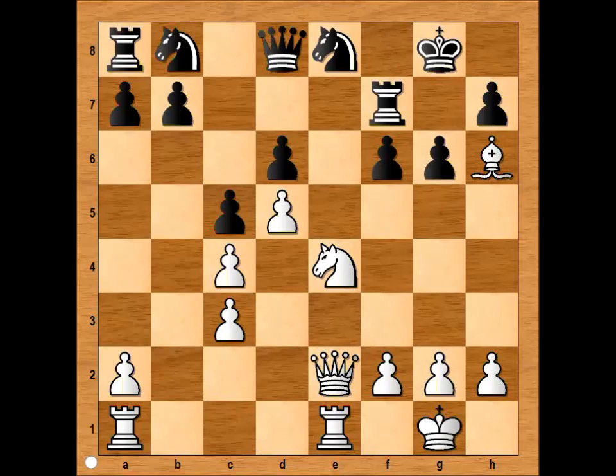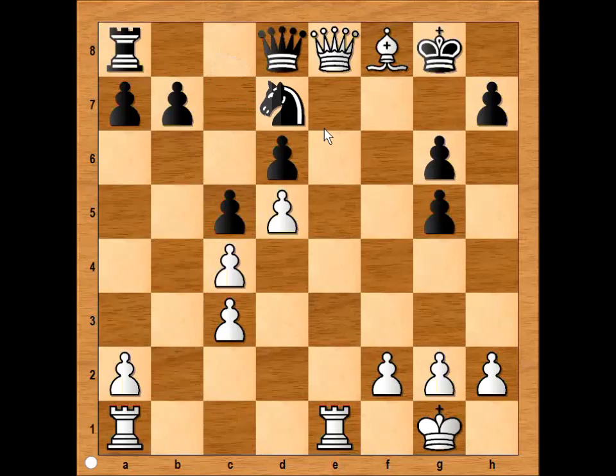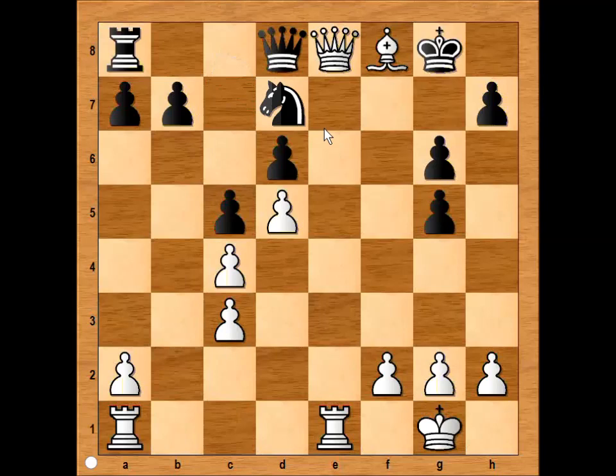Ready? Have you seen this? Knight to g5, attacking the rook. If pawn takes knight, then queen takes on e8 — check. Rook to f8, bishop takes rook, knight to d7, queen takes queen, rook takes queen, bishop takes on d6. And you get the picture.